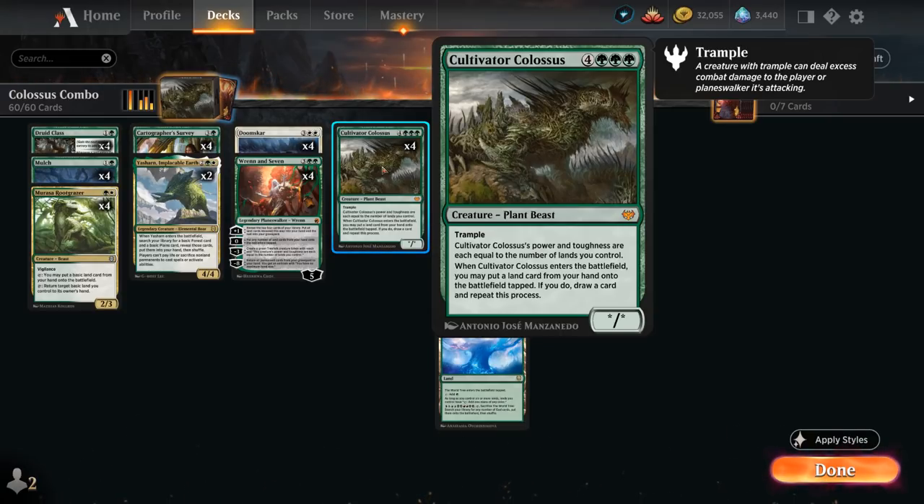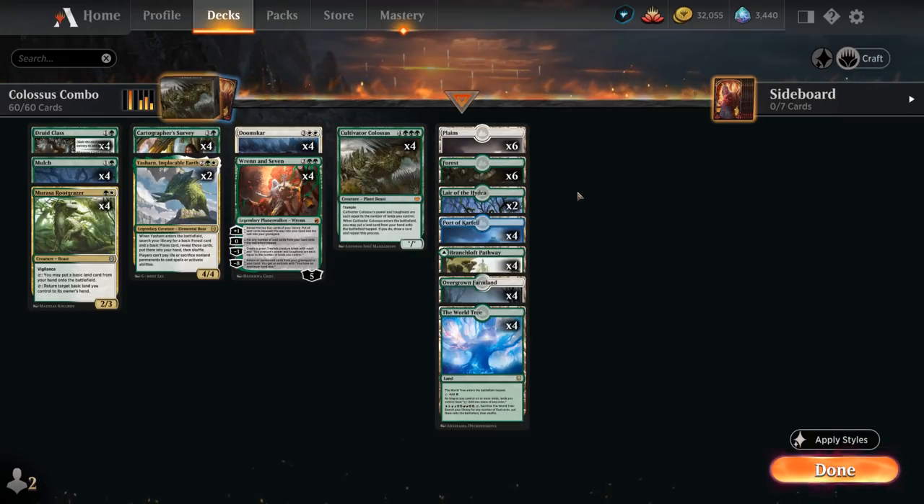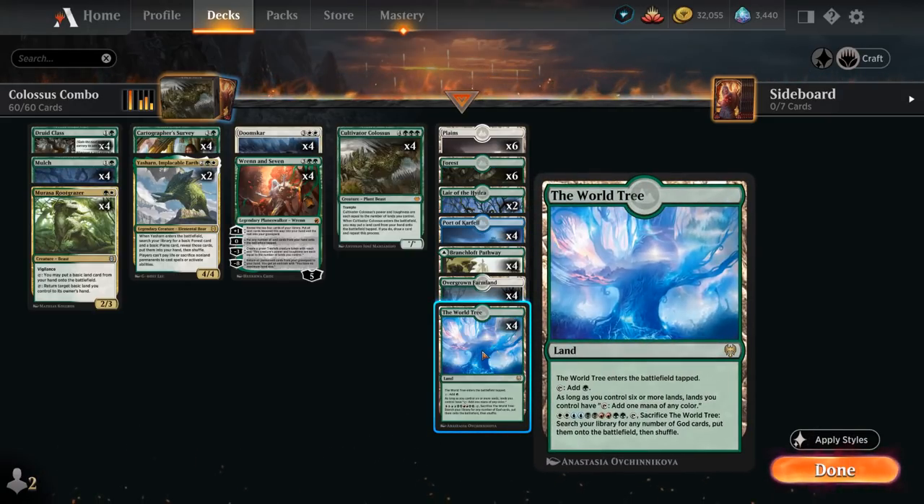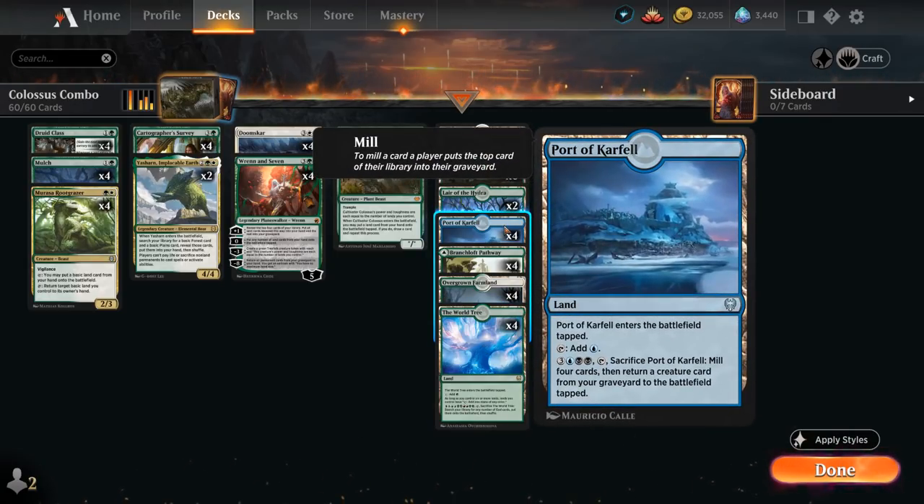In a deck playing a whopping 30 lands — half our deck — we're quite likely to put several lands in play with the Colossus and combo off, leaving us with a giant Colossus that can usually close out the game in 1 or 2 attacks. Surprisingly, one of the most important lands is a blue-black land: Port of Carfell. It enters tapped, produces blue mana, and for 6 mana we can tap and sacrifice it to mill 4 cards and return a creature card from our graveyard to the battlefield tapped. The World Tree — a land that enters tapped and produces green mana — lets all our lands tap for any color once we control 6 or more lands.